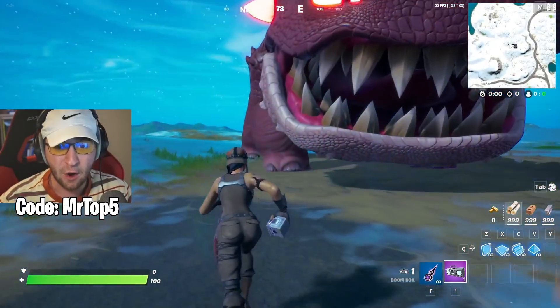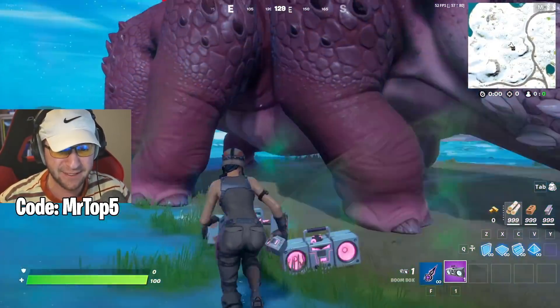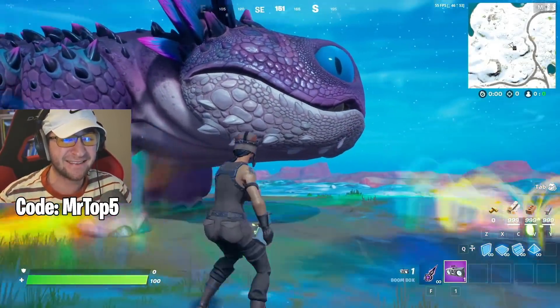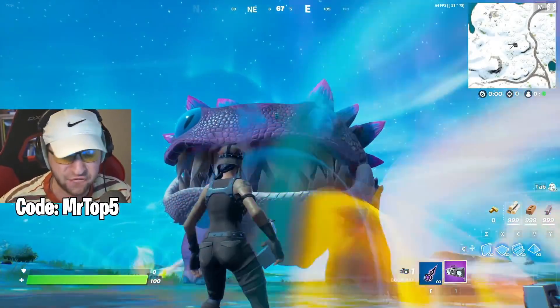Placing down a Boombox! Clombo, say goodbye! No way — is it doing damage? Place a ton of them! He just changed — he was mad before, but now for some reason it's making him friendly!